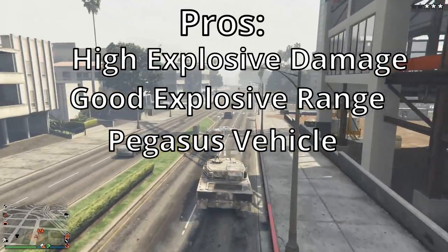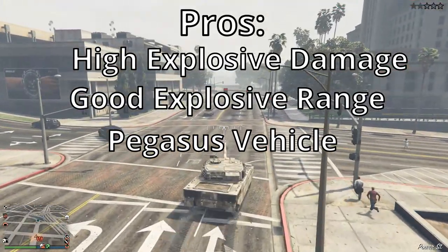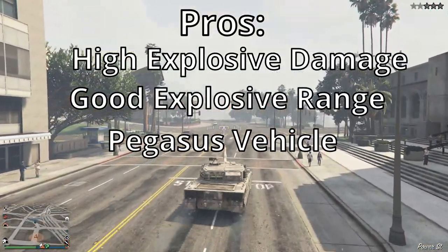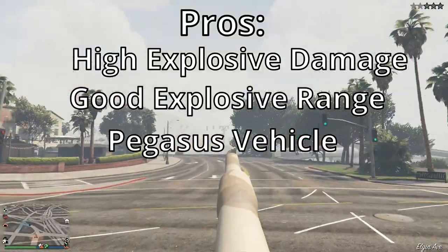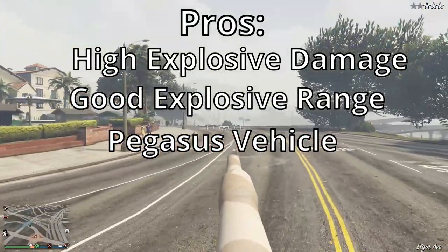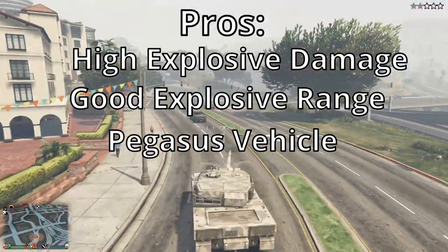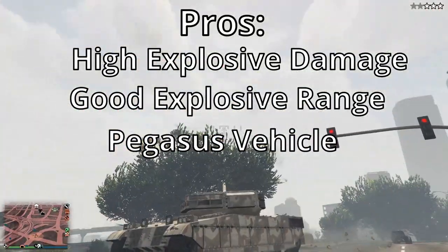Third pro: it's a Pegasus vehicle. The reason that's a pro is it's cheaper — if it explodes, you don't have to pay like a couple thousand dollars as you would if you personally owned it. If it's destroyed, it doesn't matter, and you can call another one instantly without waiting a minute or two. So it's really cost-efficient.